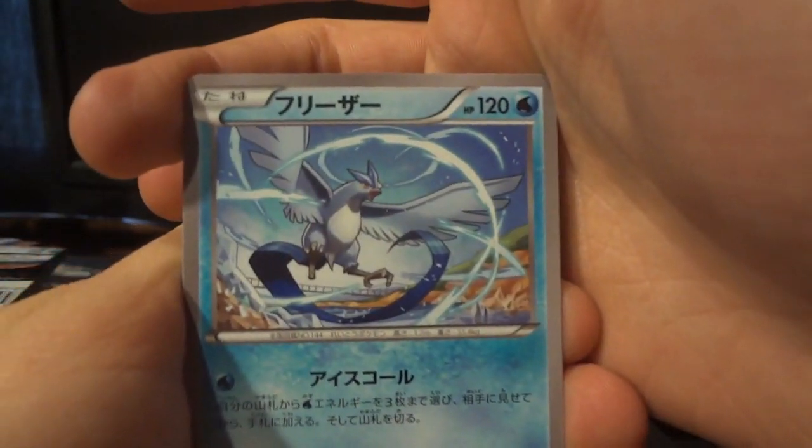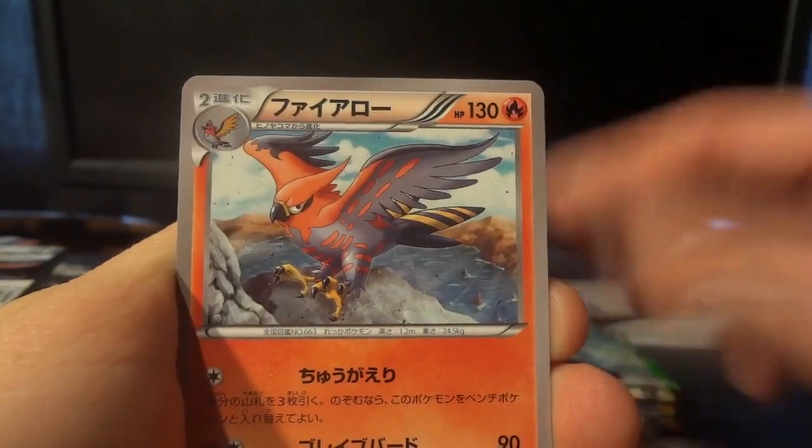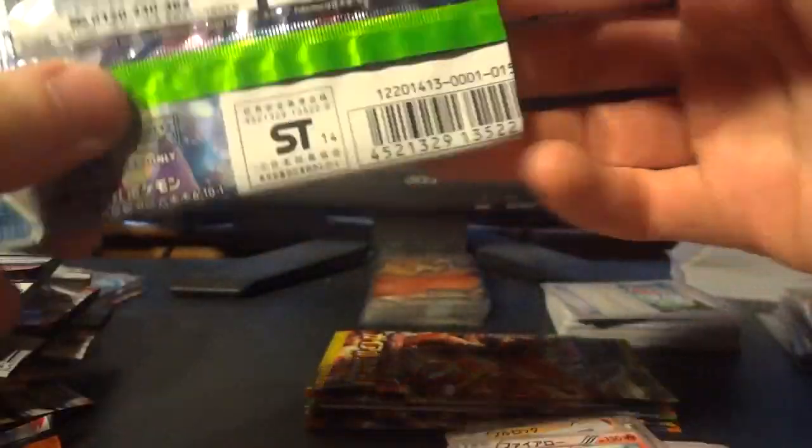And we have another Articuno, Gliscor, Vagon, Dunsparce, and Talonflame. So six packs down, six packs to go in this video.